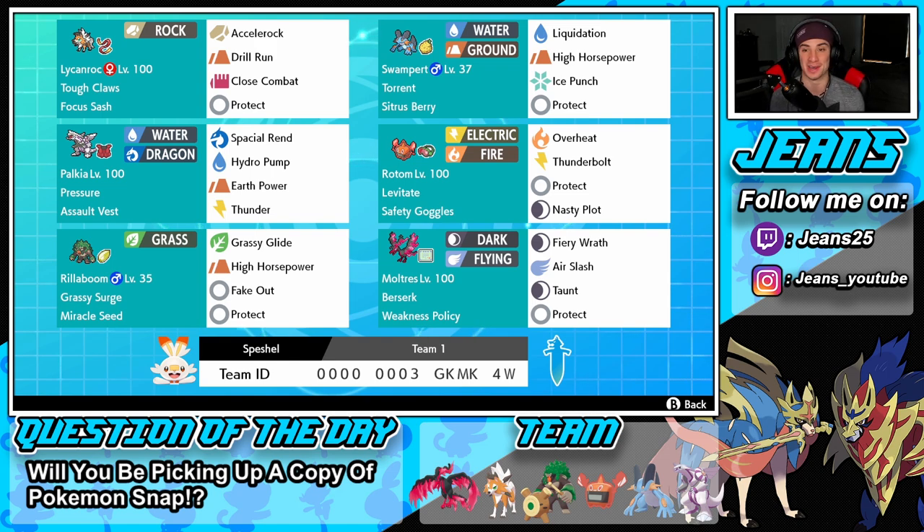Next we have Rotom-Heat — the pizza oven variant. Electric and Fire type with Overheat, Thunderbolt, Protect, and Nasty Plot to set up. He also has the Levitate ability so Ground moves can't hit us, and Safety Goggles for things like sleep powders and weather control.